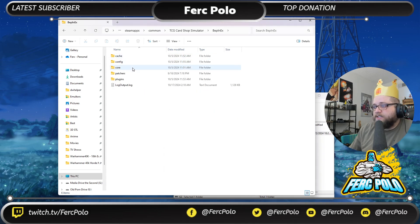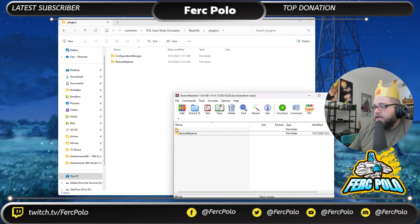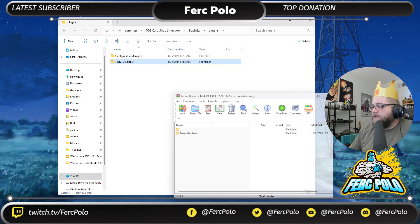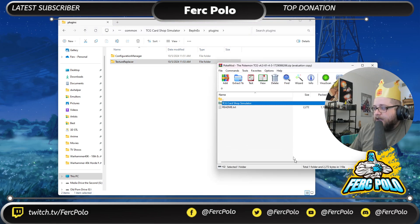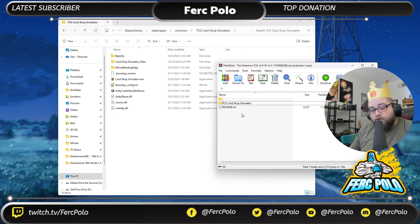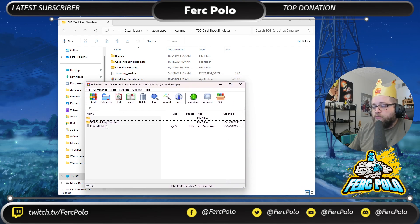Grab everything inside the BepInEx zip file and drag it right into the Card Shop Simulator folder — that easy, just drop it in. Once that's done, close it. Now you need to start TCG Card Shop Simulator one time. You don't have to load into a store — just start the game, click exit, and come back.